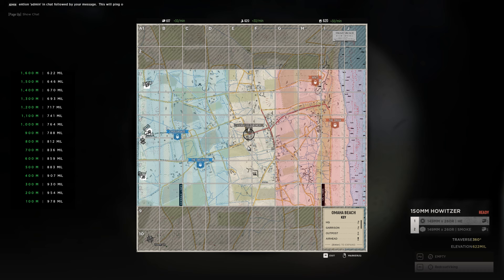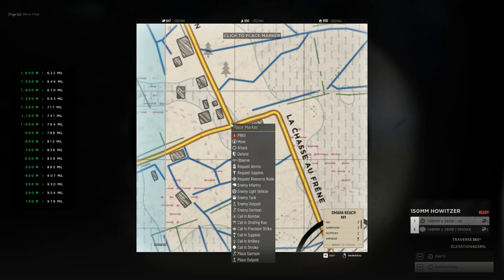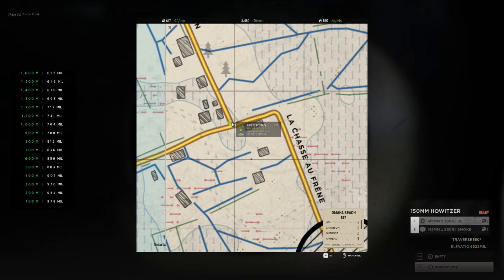Using an artillery calculator isn't very different from figuring it all out in your head — just a little bit quicker and more accurate. The first thing you want to do is find out what you're going to shoot at — where are the enemy? Let's say the enemy would be attacking Villaville from this little crossroads right here. I'm going to go ahead and place a marker by right-clicking on the map and placing a marker there.